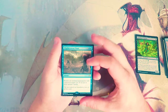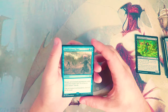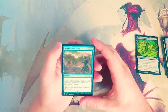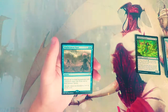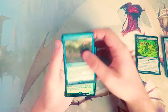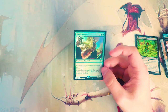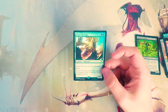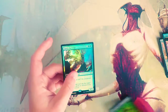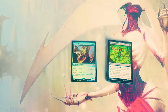Our rare unfortunately is not a Jace. It is Displacement Wave for X and two blue — a sorcery that returns all non-land permanents with converted mana cost X or less to their owners' hands. Very reminiscent of a number of other cards in Cube, but I don't think it's at its best in a Magic Origins limited set because you don't have a whole lot of fast mana to ramp and make things work. But we did get a foil rare: Gaea's Revenge, an eight-five for five and two green. It cannot be countered, has haste, and can't be the target of non-green spells or abilities from non-green sources. This card is a huge bomb — definitely definitely the pick. It's one of the best green bombs in the set.